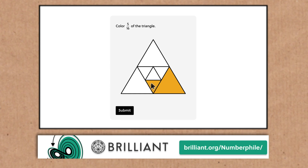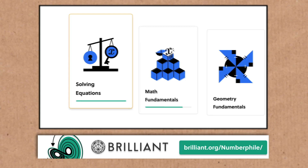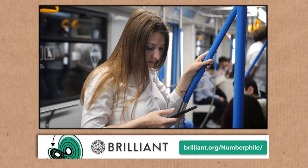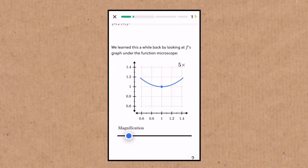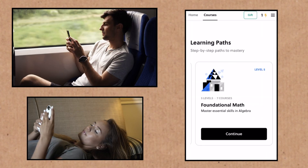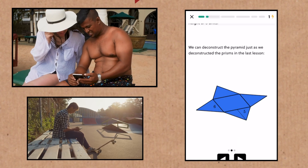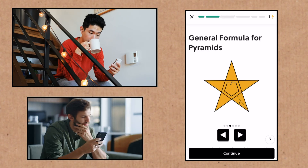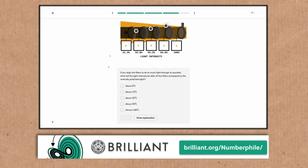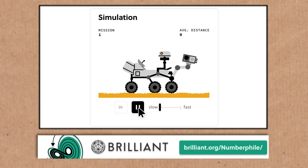Thanks to Brilliant for supporting this video. Brilliant makes fantastic courses and quizzes covering math, logic, data science, neural networks, computer programming, and all sorts of stuff. I've never mentioned how great they are on your phone or handheld devices — the seamless design, all the interactive material, is an absolute delight. Smooth, great to look at. You can be building your skills and knowledge on a train, on the bus, or just sitting around on the sofa. Go to brilliant.org/numberphile to start a free 30-day trial and you'll get 20% off an annual plan.